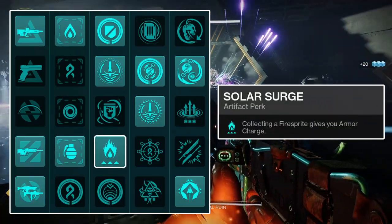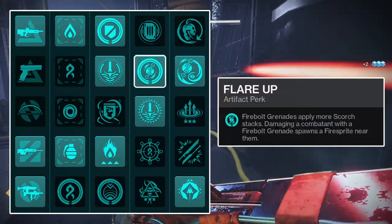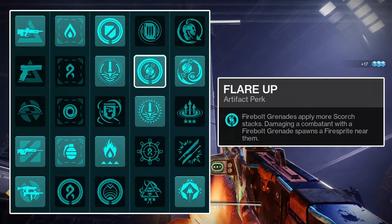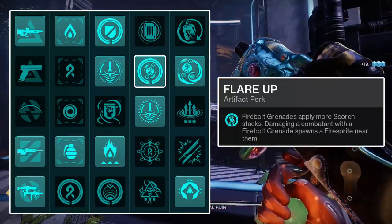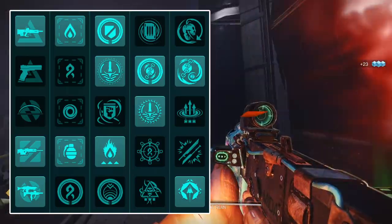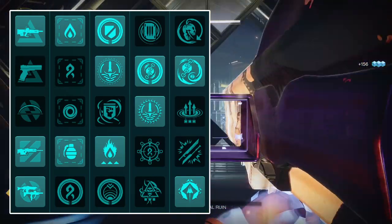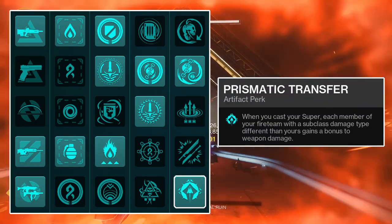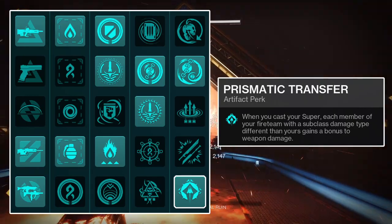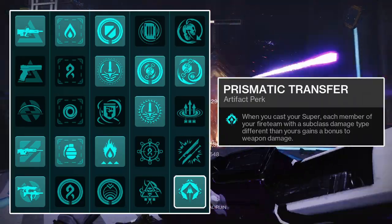Also in the third column, run Solar Surge, which grants you an Armor Charge upon collecting a Fire Sprite, increasing both the utility of Fire Sprites and your Armor Charge uptime. In the fourth column, if running Fire Bolt Grenades, run Flare Up — it causes Fire Bolt Grenades to apply 50 Scorch Stacks instead of the base 20, and summons a Fire Sprite near any enemy damaged by it. In the fifth column, run Reign of Fire, which grants a second Fire Bolt Grenade, effectively doubling damage output. Finally, run Prismatic Transfer, which grants allies a 20% boost to outgoing weapon damage upon casting your super — so long as their subclass element differs from yours.